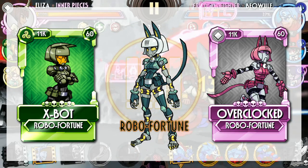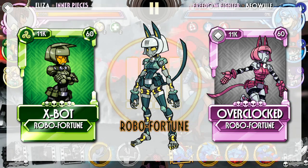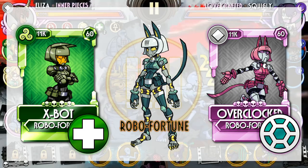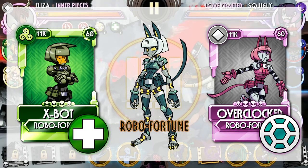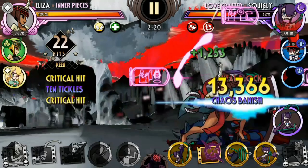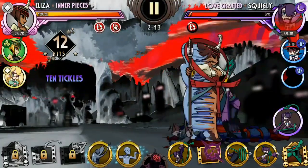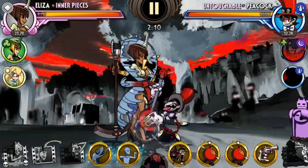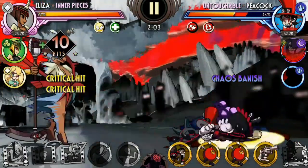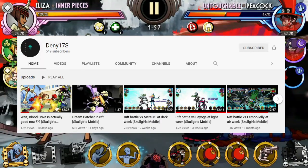It just so happens that the Diamond Robo Fortune synergizes extremely well with Inner Pieces for Rift Battles. Both of these variants have signature abilities that grant them stacks of barrier and precision very easily. In addition, their elements also provide Inner Pieces regen and barrier whenever she uses a blockbuster, allowing her to regain lost health while providing extra health bars from barrier. Both Overclock and X-Bot are formidable offensive fighters in their own right, so they can serve as a secondary fighter before Inner Pieces tags in to do her job. These clips are taken from videos in Denny's YouTube channel, so please go check them out if you're looking to improve your Rift Battle skills.